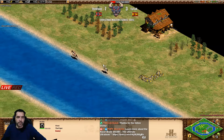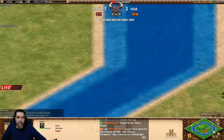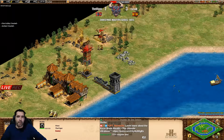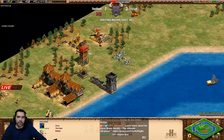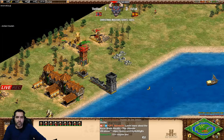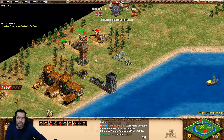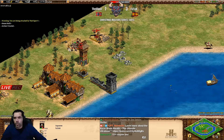He needs to make more fire galleys because if Viper is landing with knights then it's a disaster. I don't know if Tatot would make another tower close to the shoreline. He's caught in the wood already - great! But make the armor - you need the armor Tatot, against those cavalry archers.